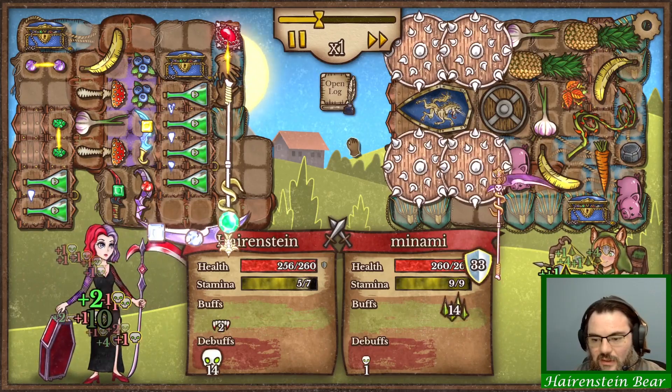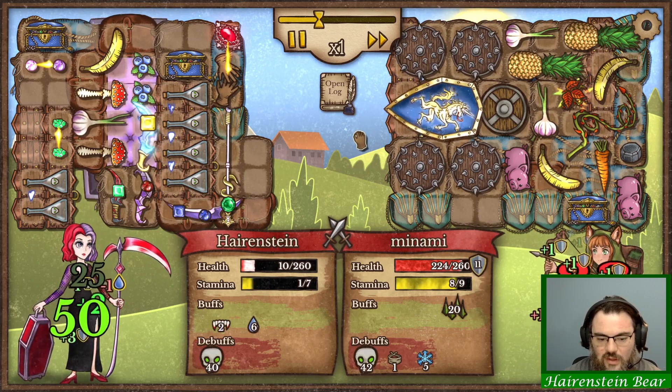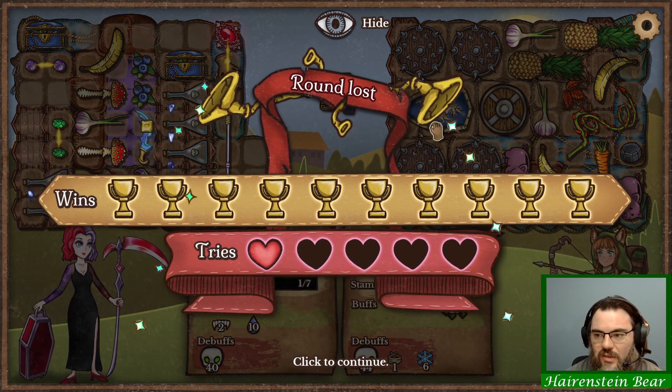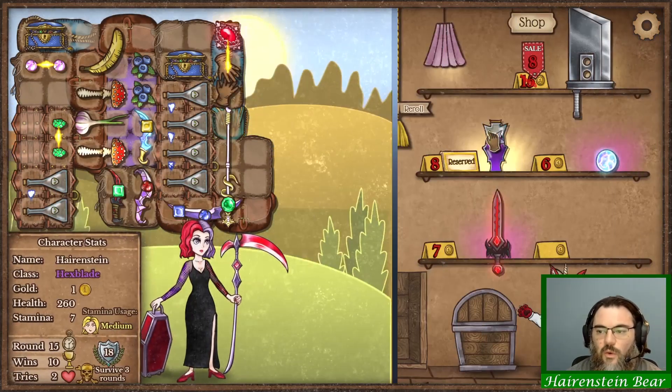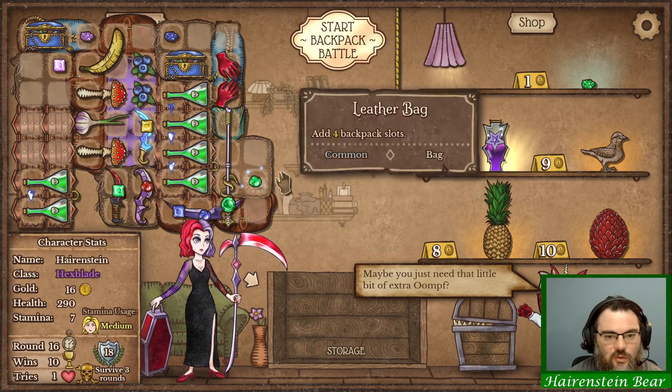Spikes. Poison Ivy. You fucking suck, Poison Ivy. You're more fucking poison than a dedicated poison build. Shit is so overpowered right now. They need to tune that down.